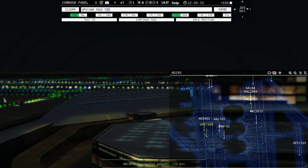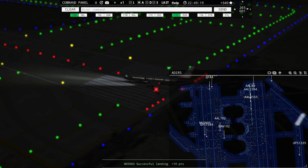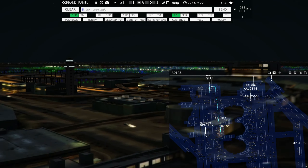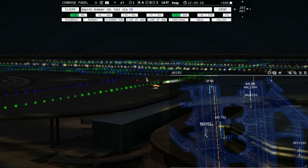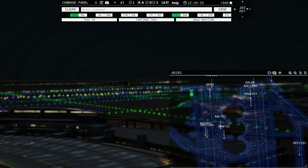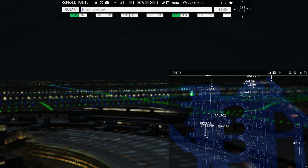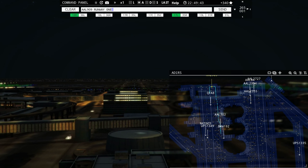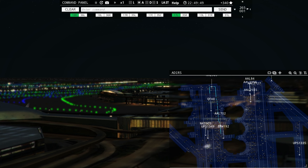American 2727, runway 17 right, line up and wait. UPS 1335, taxi to terminal — for some reason he's just literally stuck here, won't do anything. UPS 1335, taxi to terminal via Quebec Yankee Charlie — continue taxi, UPS 1335. Is he going to do anything? He just doesn't want to do it.